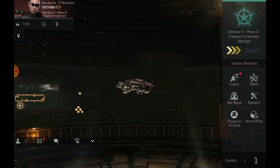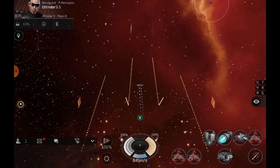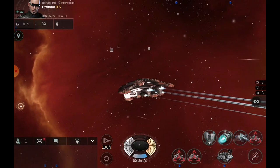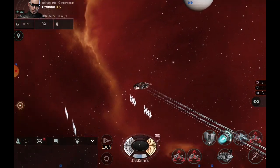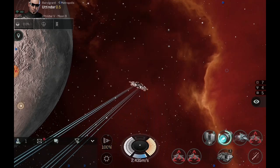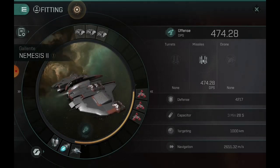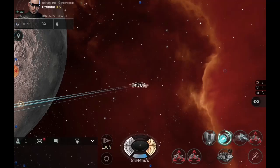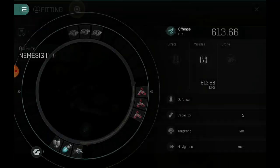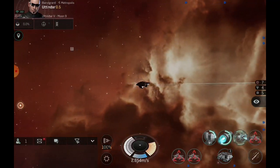Let's undock and see what this thing can do. We're going to engage our medium afterburner and see how quickly we get to speed. We're banking fairly slow but at least we don't have a microwarp drive draining our cap. We're getting up to 2655 meters a second, which isn't that bad. We have 474 DPS on this cold, and if we pop our ballistic we get up to 613 hot, which is pretty darn good. We also have the cloak on, so we can cloak up.